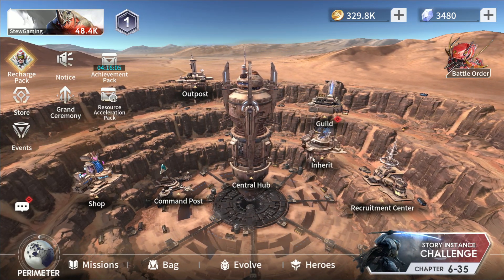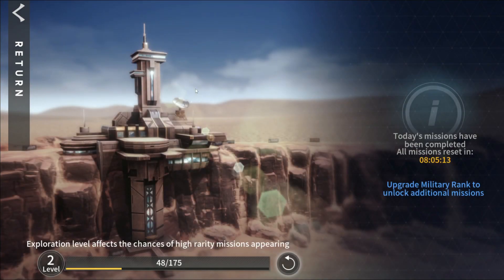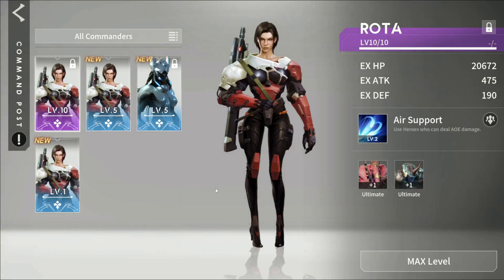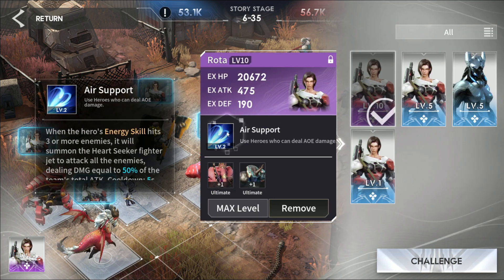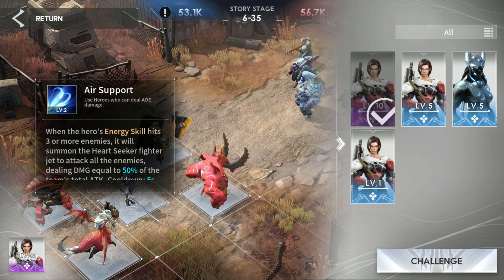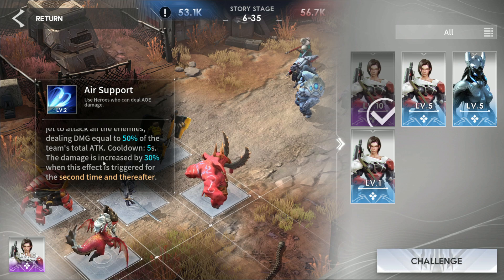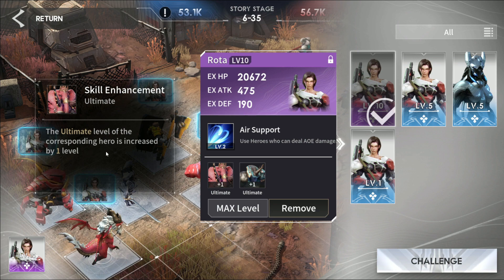This is your main hub. From here you've got guild, your outpost where you send guys out on missions — I've already done all mine for the day — and your command center. When you're fighting, you've got different commanders you can choose and they do different abilities based off whatever your heroes do. This one, if I do an AOE ability and hit three or more people, she'll send out a drone that will attack everyone. Now it's going to increase the damage by 30% if I send out multiple drones. She also has an affinity for this guy, which I'm using to boost his ultimate ability.